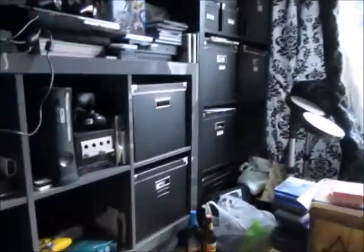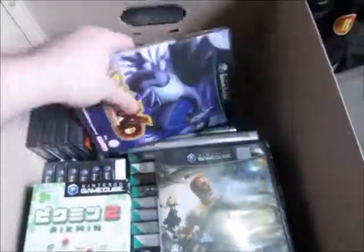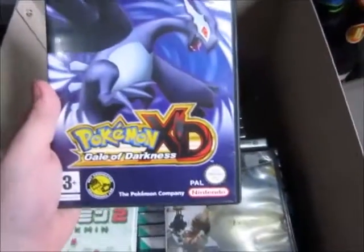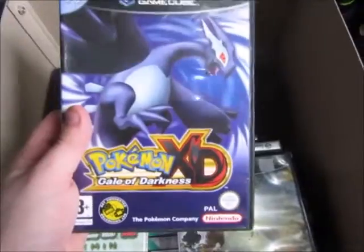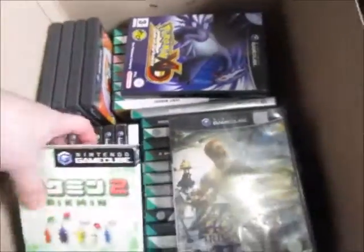We've got two boxes left on this side, and then you've got this big massive tower right here. Let's carry on looking, shall we? In this box up here contains the GameCube games. And yes — you see it right now — all the most rarest ones on the GameCube. Pokémon XD: Gale of Darkness. I've been trying to look for this game so badly, and when I saw it cheap I went for it no matter what. I had to take the chance.